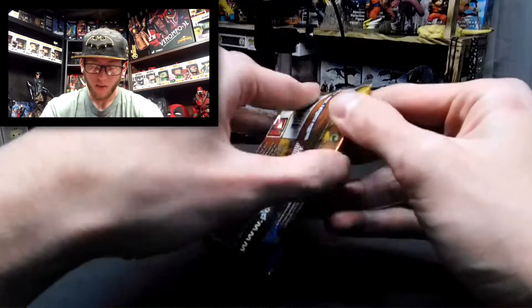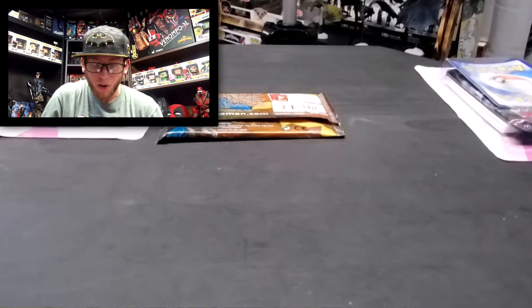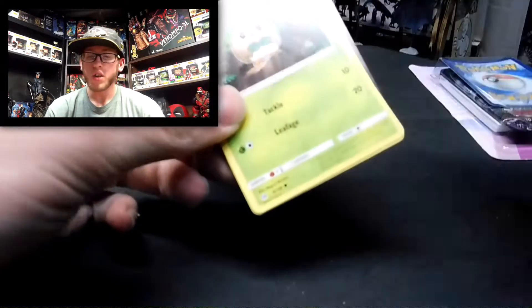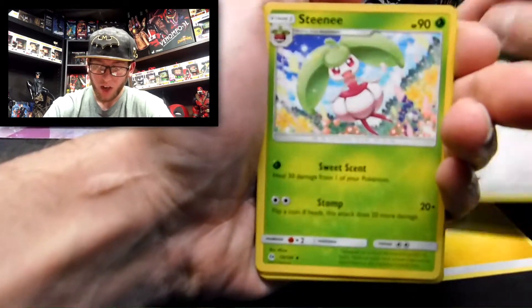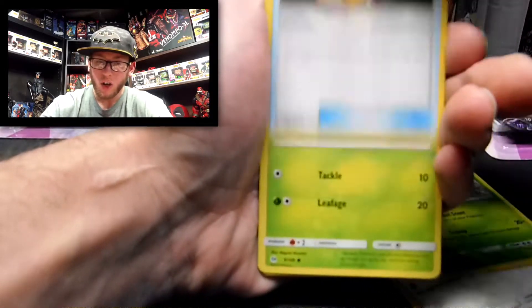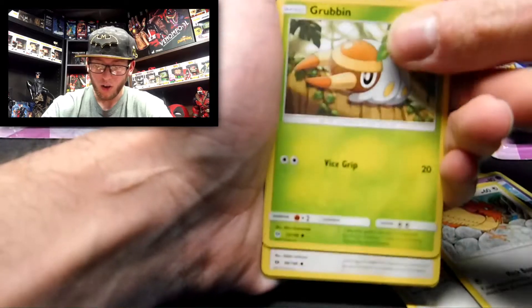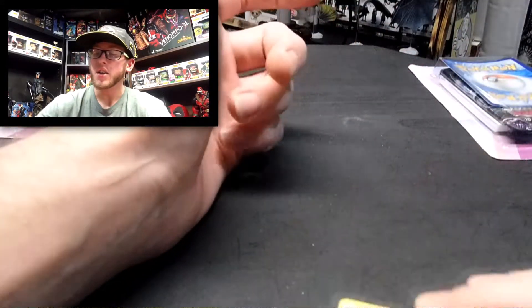So we'll open the Sun and Moon pack. I'm going to aim my camera down a little bit because maybe it'll help it focus. Let's hope it's a good one — and it's a common, which sucks but whatever. We've got an Energy, a Spinda, a Steenee, an Energy Retrieval, a Rowlet, an Alolan Grimer, a Spearow, a Grubbin, a Furfrou, a Reverse Holographic Snubbull, and a Cloyster. That's what we got out of the Sun and Moon pack.